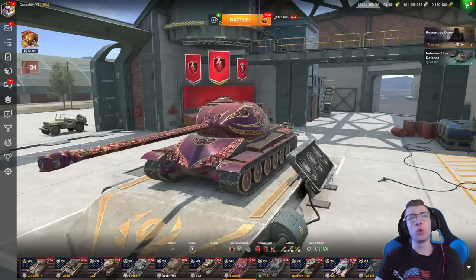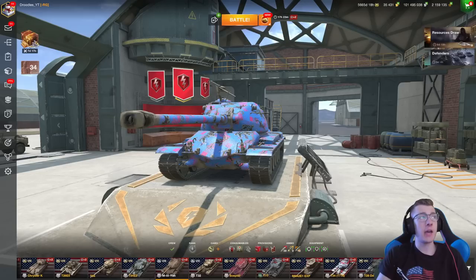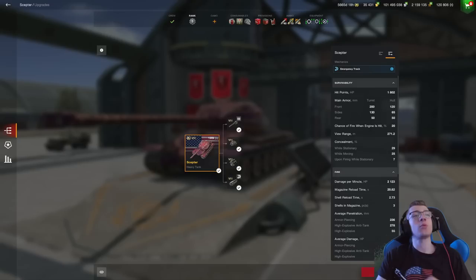You can earn this vehicle for absolutely free as part of the luxury lounge event. The Scepter is a pretty cool vehicle, and it's a solid tank, but I should point out that statistically it is exactly the same down to everything — the DPM, the penetration, the interclip reload, the aiming time dispersion, and mobility to the normal M3O. So both of these tanks are exactly the same. Essentially, this is just a tech tree vehicle.